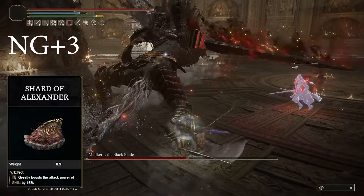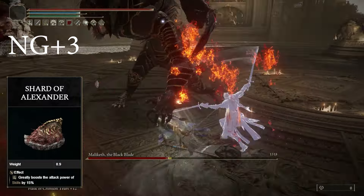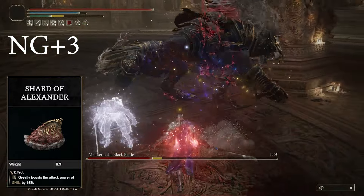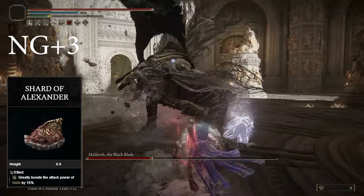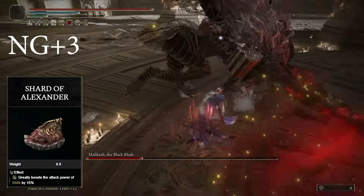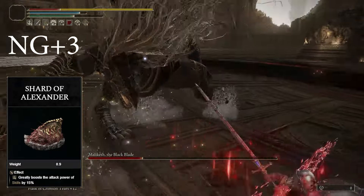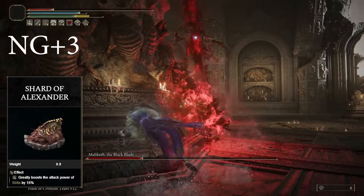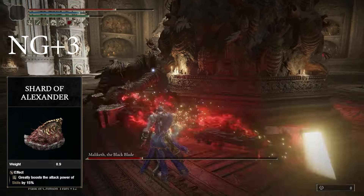When it comes to talismans, there are a few options you can run. I'll go over my preferred setup, then give you other options in case you don't have access to those talismans yet. The first thing we're going to want is Shard of Alexander. This is very good with this build, as it will affect both skills — not just one — giving a 15% damage boost to your weapon skill, so you get double the value out of this talisman.